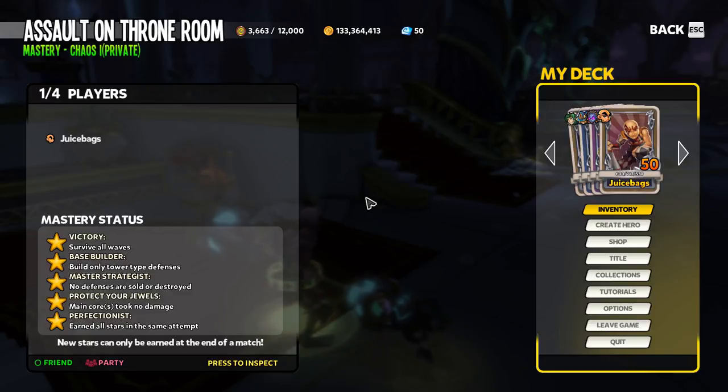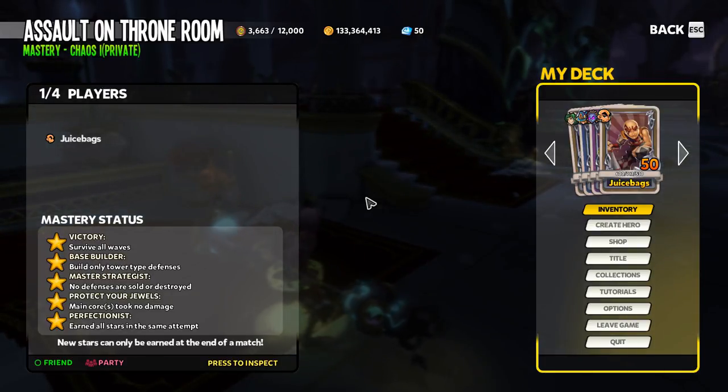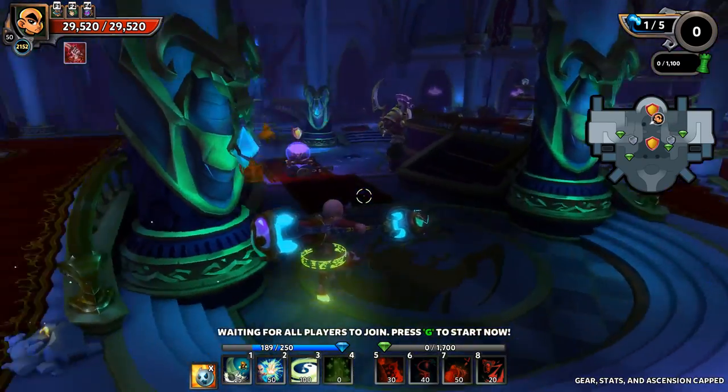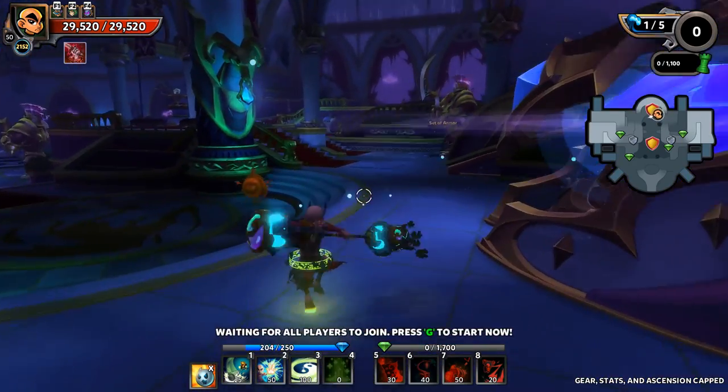First off, our objectives are: base builder - build only tower type defenses; master strategist - no defenses sold or destroyed; and protect your jewels - main core takes no damage. The bulk of this challenge being build only tower type defenses, and this is the part that's thrown most people off quite a bit, however it's actually not as difficult as it sounds.